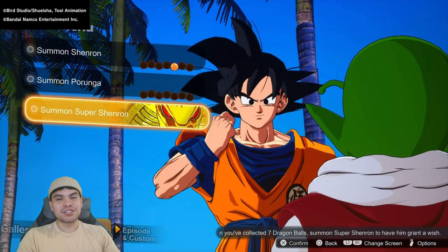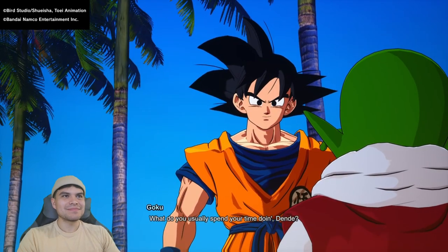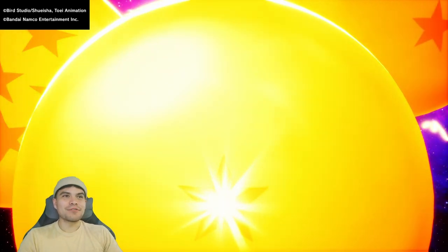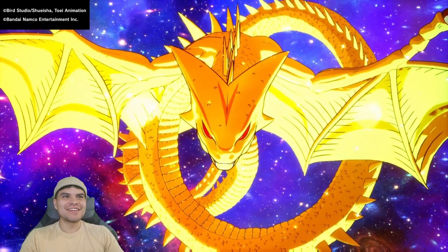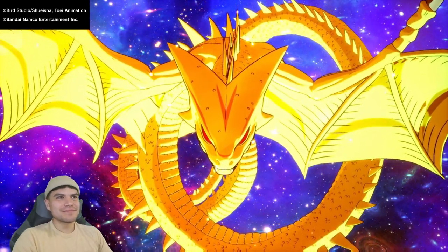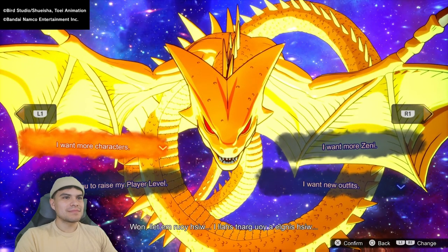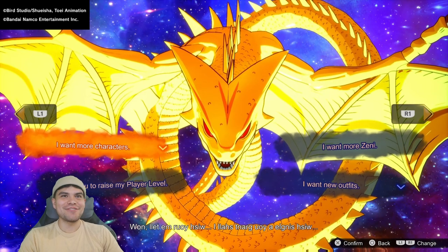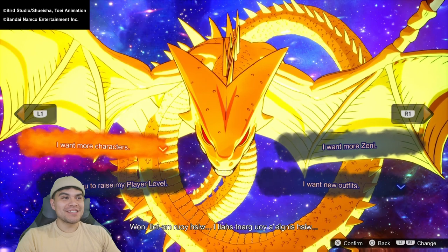Let's go and summon Super Shenron. Let's go ahead and do it. Those are some big boys right there. Oh mighty Shenron — I don't know what he said, I have no idea what he said.